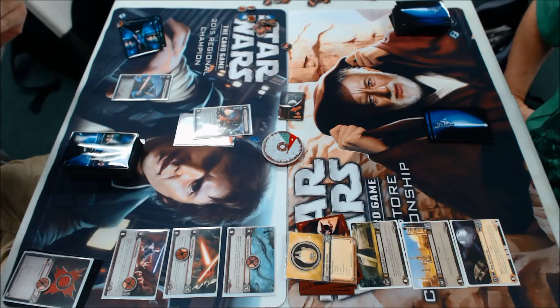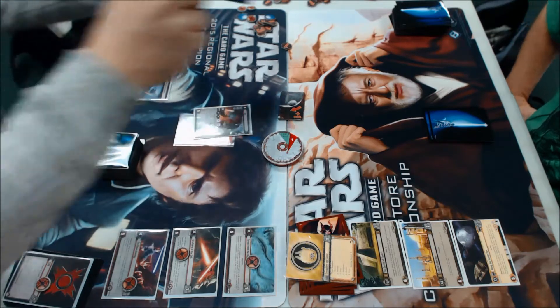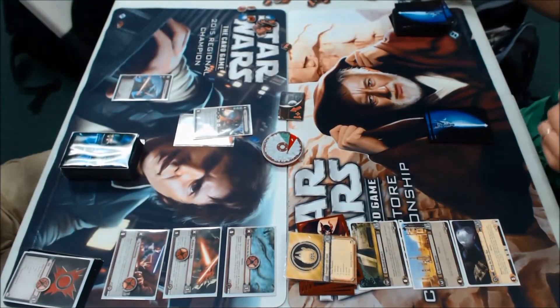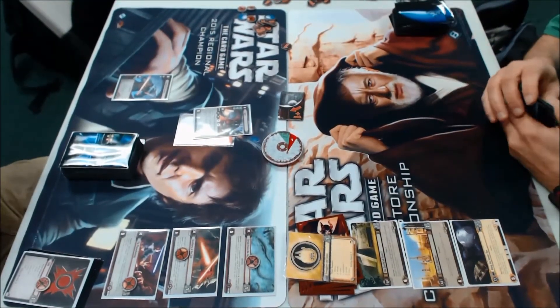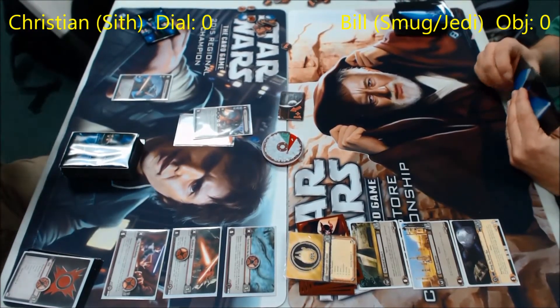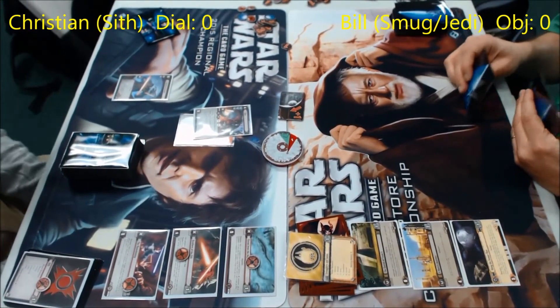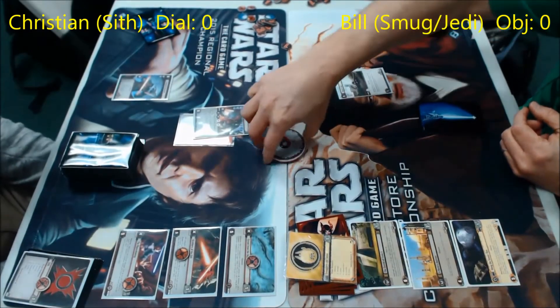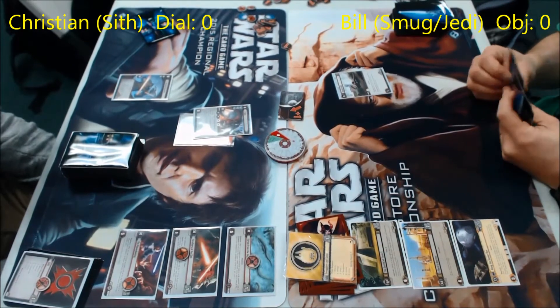I haven't used Reawakening recently — I probably should build something with it again. So he's triggering Reawakening, and if I remember right, he made me discard like a Cloud City Guest Court or something that was a resource, which I wasn't extremely happy about. I actually chose not to use Gammer there because I figured I would have needed at least a three. I got a nudge and just put the dial back down to zero.